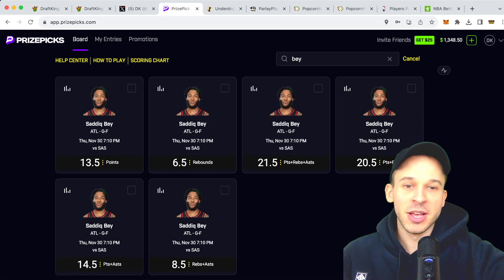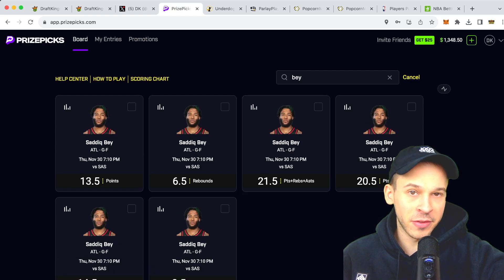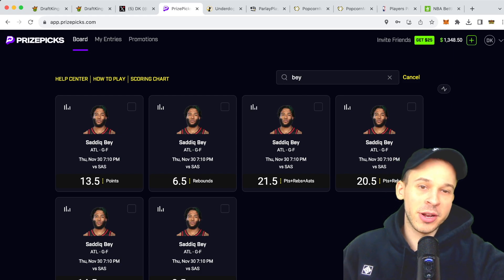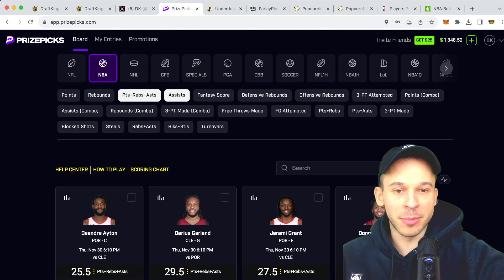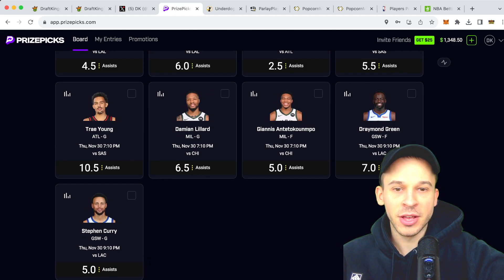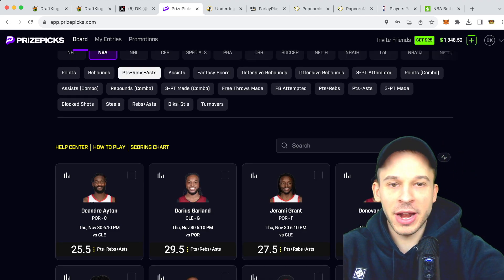Fingers crossed — no random blowout or foul trouble for Sadiq Bey. If he can avoid those and play mid-30s minutes, I think we have a pretty good shot to hit this one. So those are the two picks for today: LeBron James over six assists, and Sadiq Bey over 21.5 PRA.